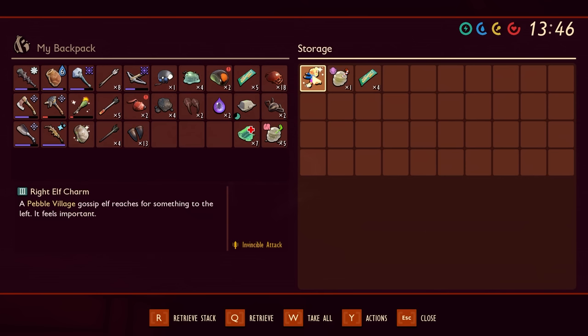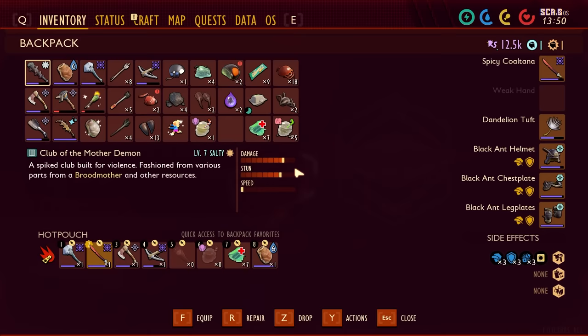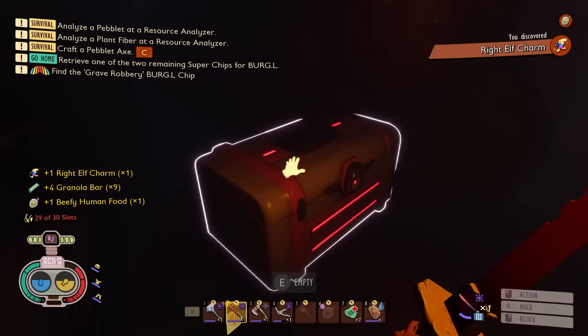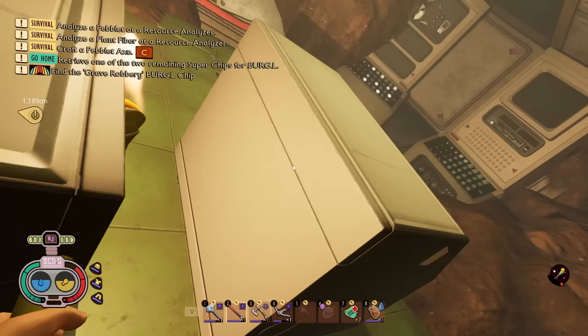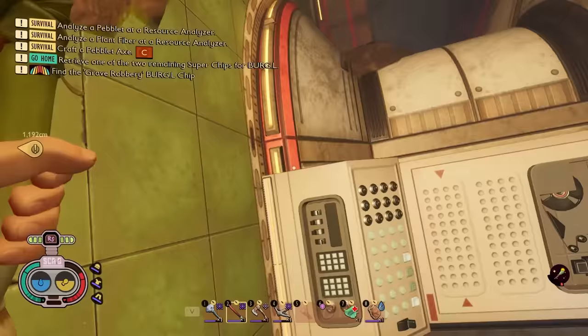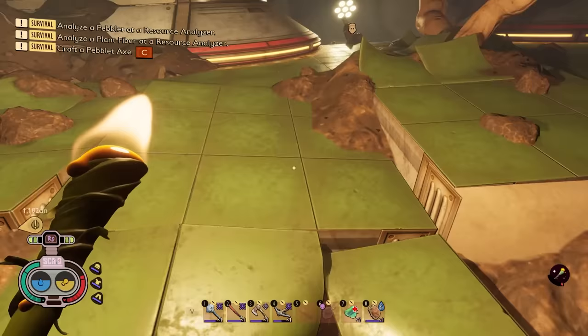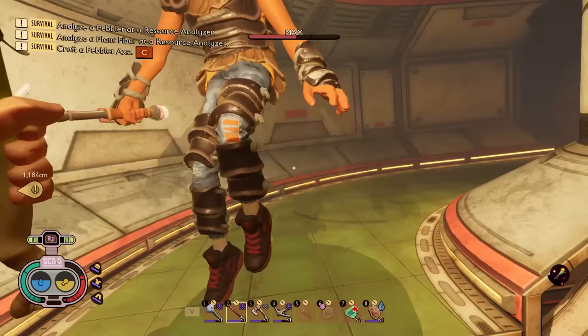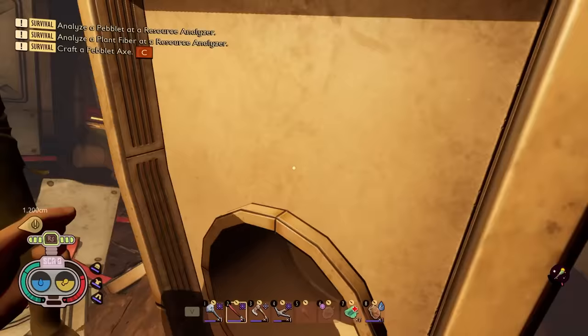Oh I made it. I think we go up here - that's like the only way we can go. I found a box - a right charm, invincible attack! I don't know what that means but I'll equip it. I have the left charm too - you can be right shark, I'll be left shark. Everyone loves left shark. I'm way up high! I just kept jumping up. Hey, you did it! Look how smart we are!